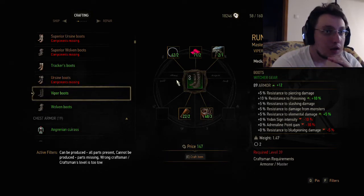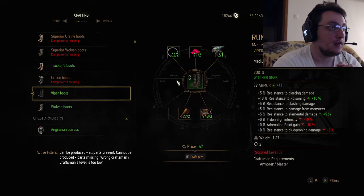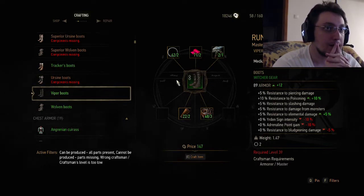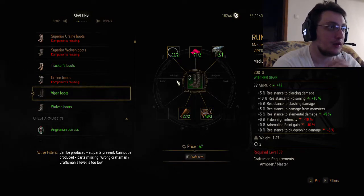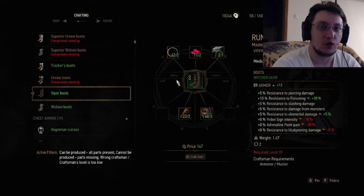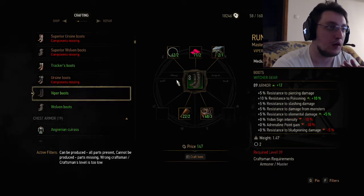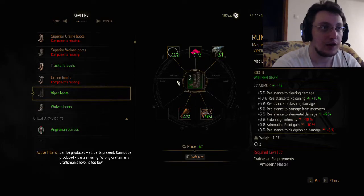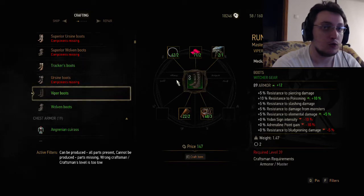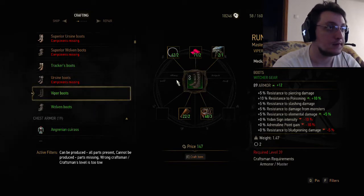The only interesting bonus for this set is some resistance to poison. That's about it — no actual bonuses for attack. The poison resistance doesn't fight all that well, since you have Golden Orioli, and if you have the superior one, actually when you get poisoned you regenerate health. So why would you need this? I don't know, who knows.